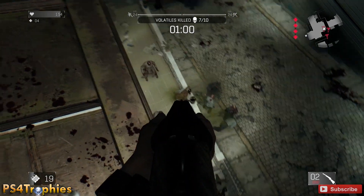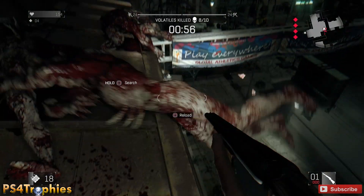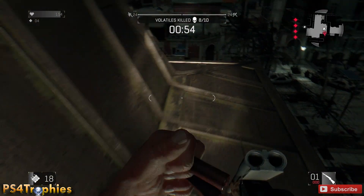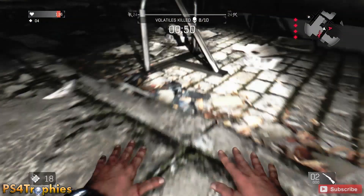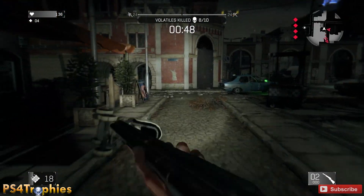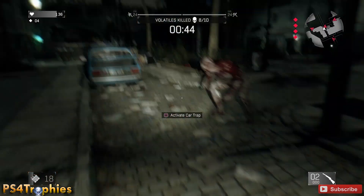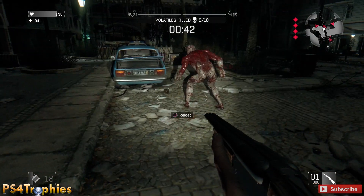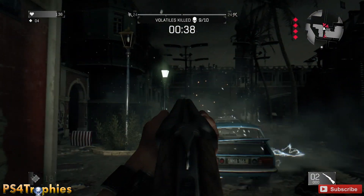I'm going to finish off what I can here, which looks like it's going to be eight of them. Keep throwing your firecrackers. Once I've got eight, I'll go over to the car trap on the side of the map — one volatile will follow me, and I should be able to lure another one out by activating the trap. I'll go ahead and get my final two kills. Remember: aim down your sights, otherwise you'll have to be at point-blank range to kill them.